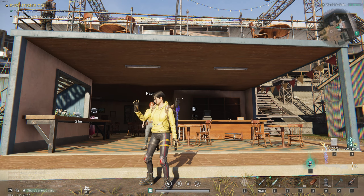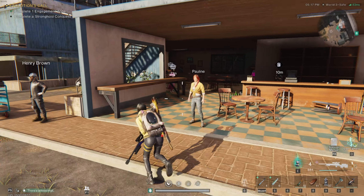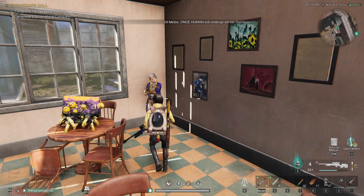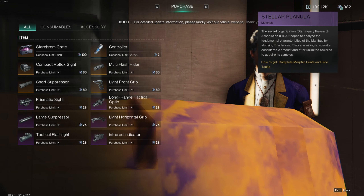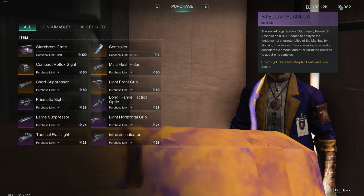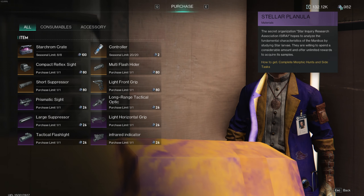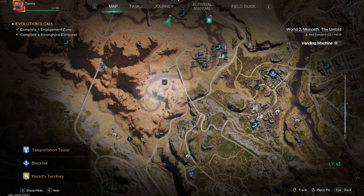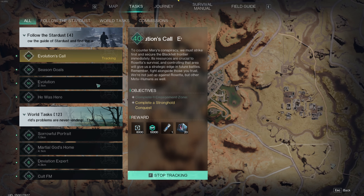The second thing you can do is go to any settlement with traders that have the little market icon above their head, and find the guy with a barcode on his head — we're going to call him Barcode Head. Once you go into his shop, you can see he deals with a currency called Stellar Planula. All you have to do is do the Morphic Hunts or the side tasks — basically anything that's blue on your map. You will get 20 Stellar Planula for a side quest like this.